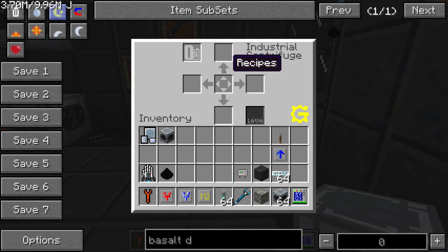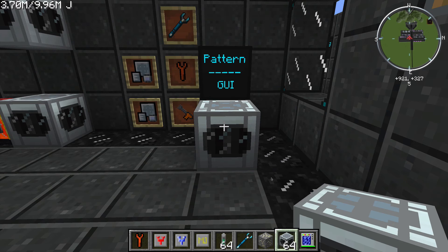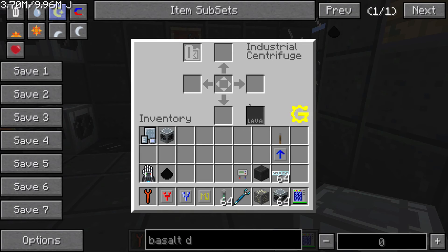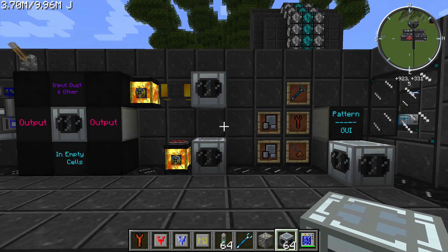You can also click any one of the arrows to get one of the many recipes that this machine will process. I'm not going to go into how this machine breaks items into components in detail because it's far simpler to look at NEI for this machine, as opposed to the Industrial Electrolyzer.